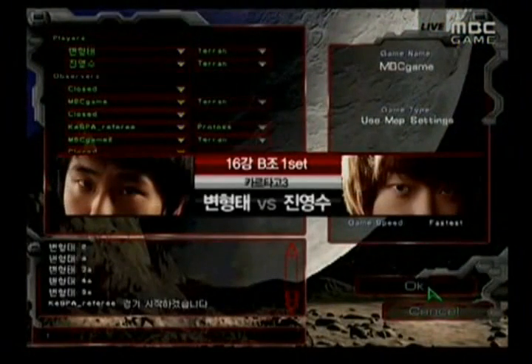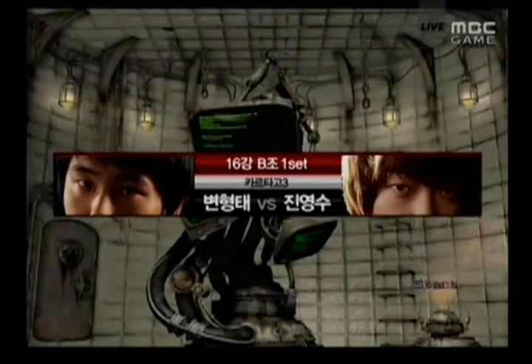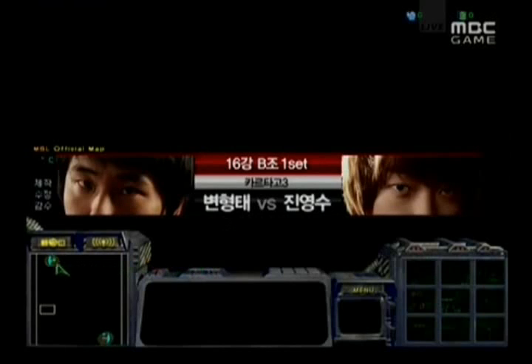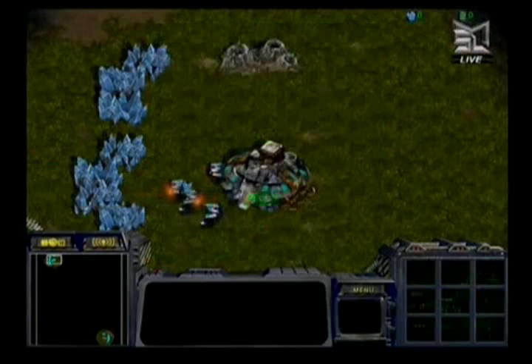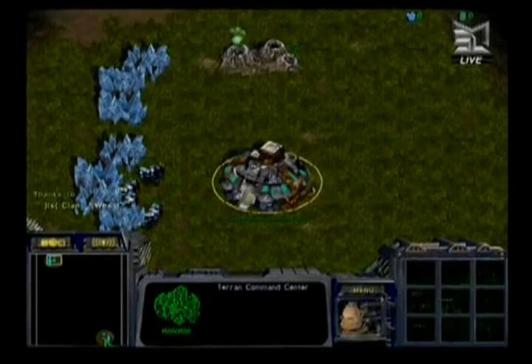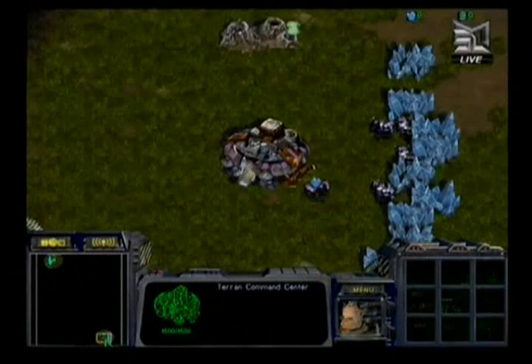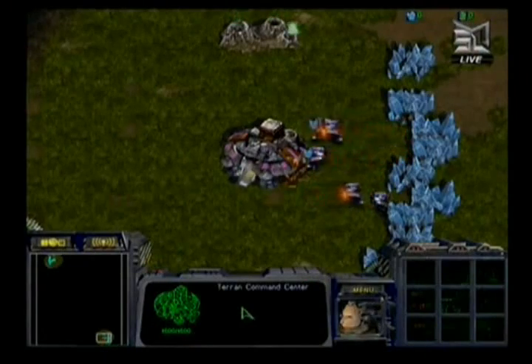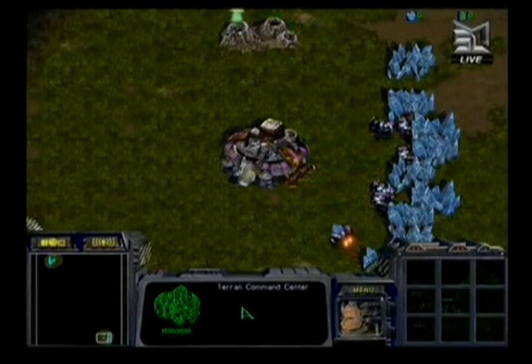Four, three, two, one, go! Hey guys, Ranchin here bringing you talk-of commentary. It's gonna be Round of 16, Group B, Iris up against Hwasin. First set on Carthage 3. We're gonna have at 11 o'clock the Teal Terror Terran Hwasin, and at 5 o'clock by process of elimination the purple Terran — the purple tower — is going to be Iris the Berserker.